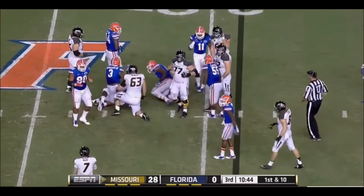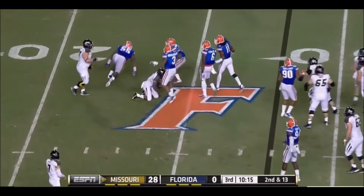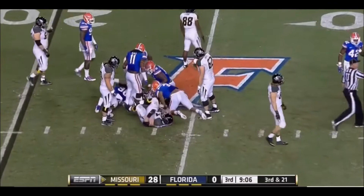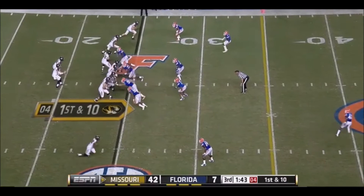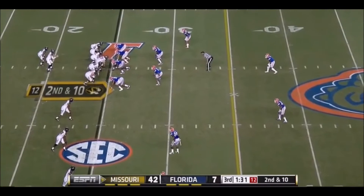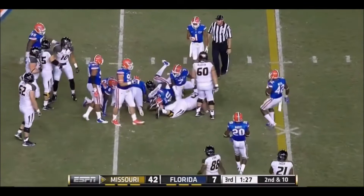You can have success even on the road, on an amazing night by Marcus Murphy, who gets cobbled up. They just go with the draw on 3rd and 21. Mock looking it over and over and throws it away. It's odd to see the score we have considering what this Florida defense has done and how limited Missouri has been. When you dominate those phases as Missouri has tonight, you can put a score this ugly on the board.